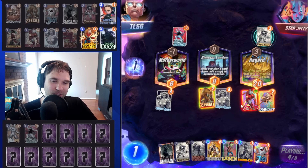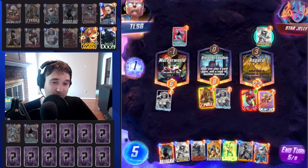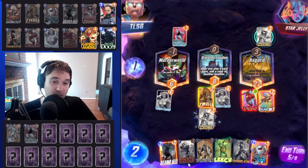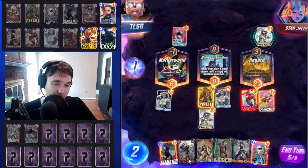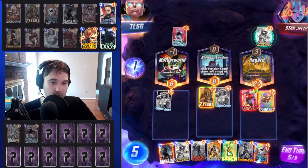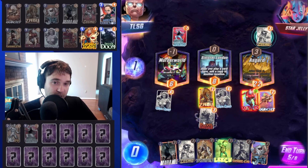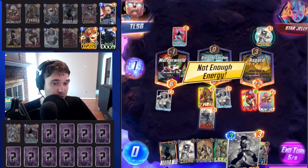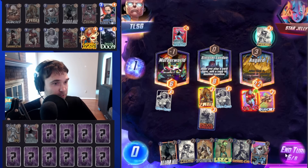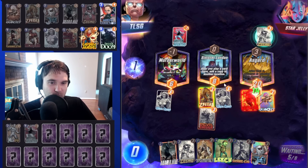Asgard does reload our hand. I'm torn between doing Cosmo or Devil Dino. Leech is no longer on-reveal, so we're not able to block it with a Cosmo play. But our Devil Dino would become susceptible to a Shang-Chi if they go with their path, because we're not going to be able to protect it with Cosmo. We're going to roll the dice and play the Devil Dino.